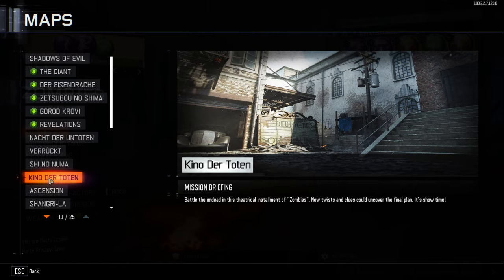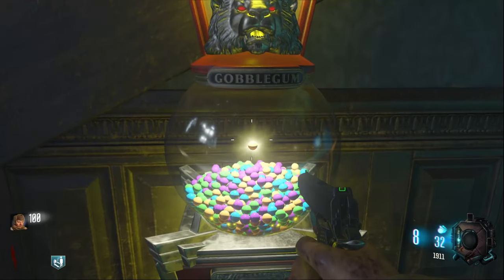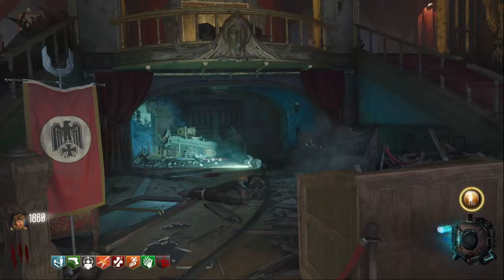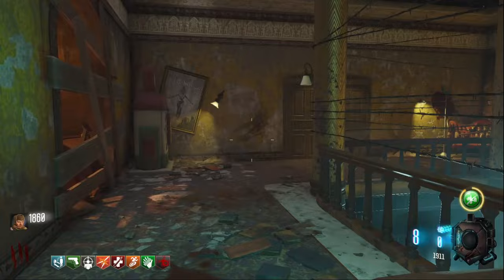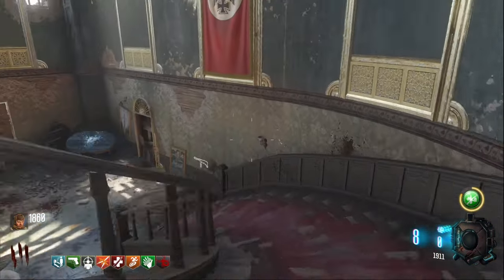Now that you know what you're doing, let's start. Kino der Toten is the map you're going to choose for this setup. Run over to the gobble gum machine and see what you get. I got Perkaholic, but what you're really wanting is Shopping Free. Get Shopping Free first — I just booted out of there. I'm really trying to use as much of this one minute as I can. First, just buy all these doors. If I were you, follow where I'm going because I have a little technique I don't think a lot of people know about.